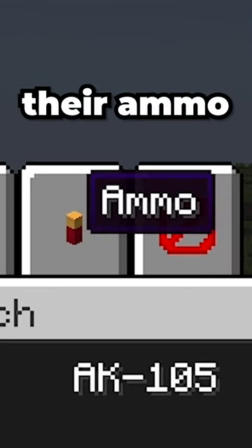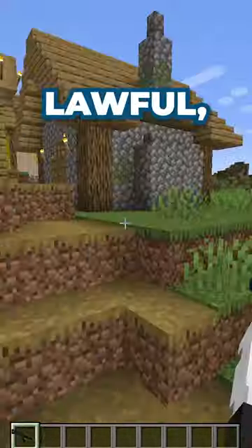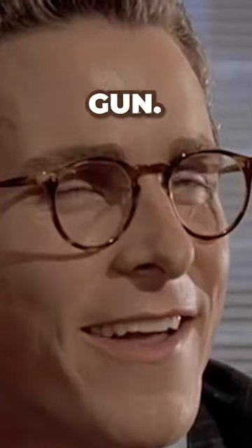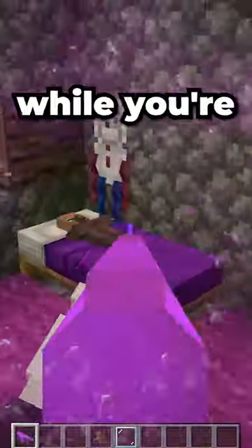All of the guns, their attachments, and their ammo are made in the workbench, to be later used for perfectly lawful, morally correct reasons. You can also use the workbench to dye your gun, so you can look pretty in pink while you're murdering the enemy.